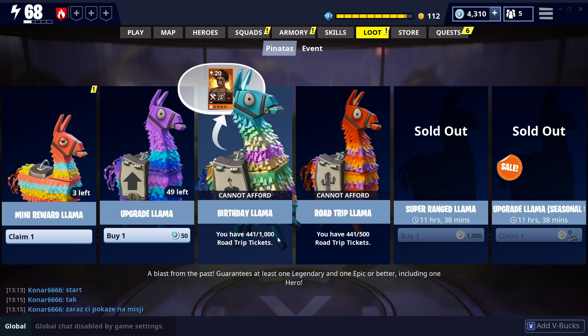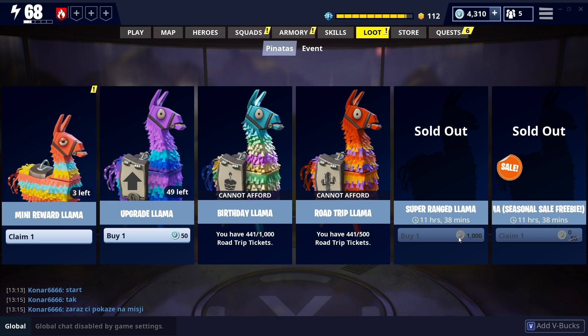Now it's super easy. The best way to do it is to actually farm missions. I'm going to show you which ones are effective and which ones aren't. I'm also going to show you some gameplay of the actual missions, but the three ways to get these road trip tickets - the first one is to buy the llamas.